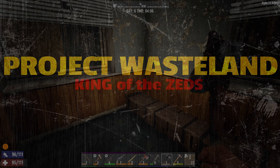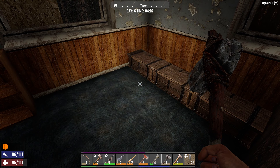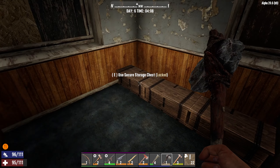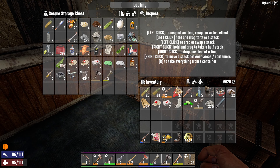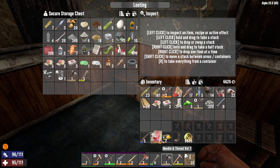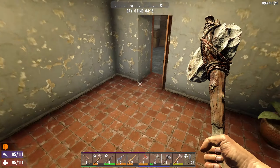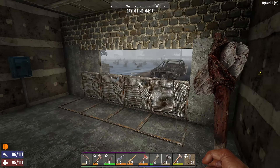Hey, how's it going? King of the Zeds here. Welcome back to Project Wasteland. We're on day six. Just to bring you up to speed with what I've been doing overnight, I've had a quick sort through my inventory. Basically got a load of crap in this box — not enough of anything to really write home about — but I've got a couple of bits and pieces I'm gonna try to find a vendor to sell. Let's have a look downstairs in the little temporary hoard base just for the next hoard, which is coming tomorrow.